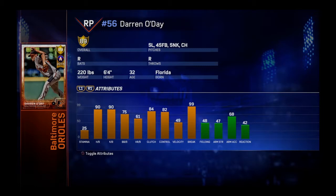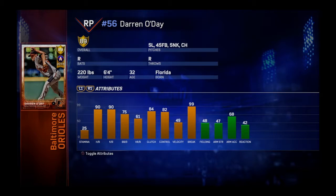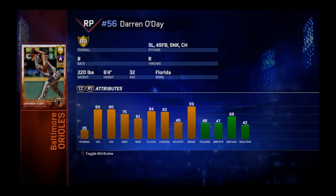So here we go — Baltimore flashbacks. Let's go to Darren O'Day. Here's his ratings for you guys. He's got a slider, a fastball, a sinker, and a changeup. Very nice. It looks like he's a sidearm thrower. That's a good card — I think I might have to use him in the game.